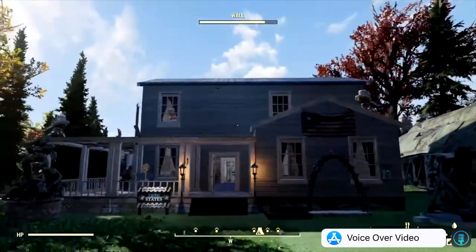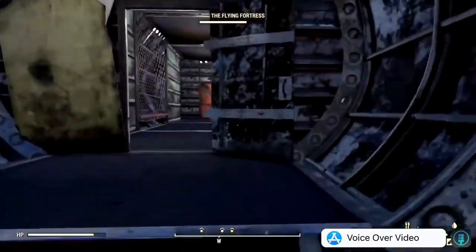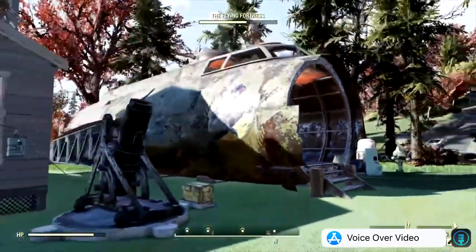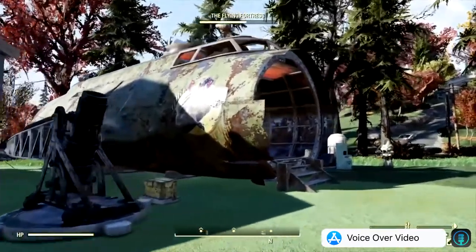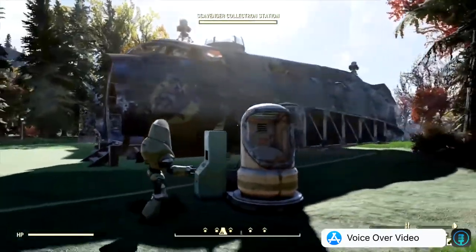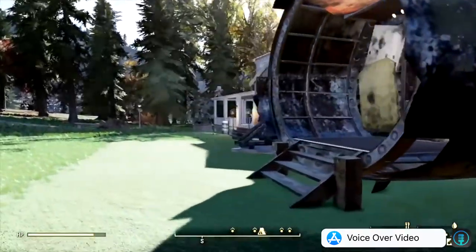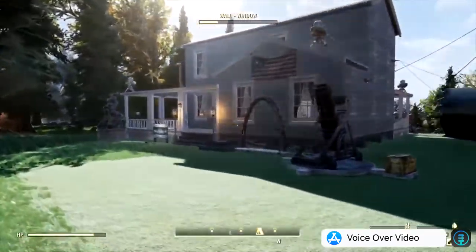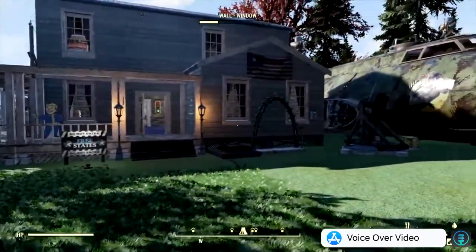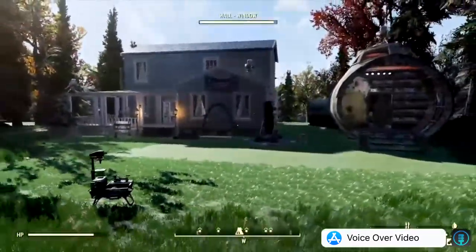Another reason I picked this spot was because of the chest right here — it is a level two — and I have my vendor up there. If you guys don't know, this is a B-17 Boeing Flying Fortress, and I'm very glad they brought that big behemoth out. It was only about 500 atoms in the Atomic Store.